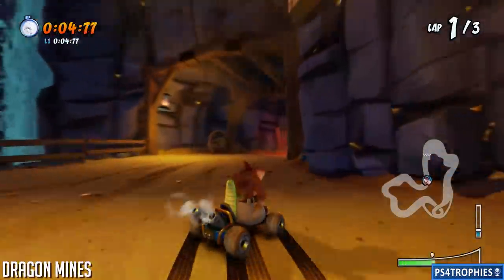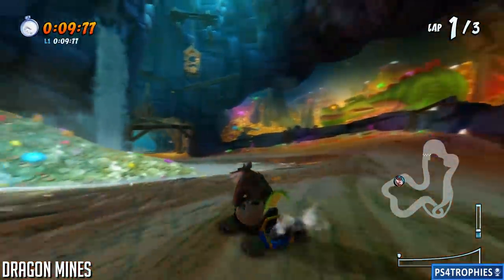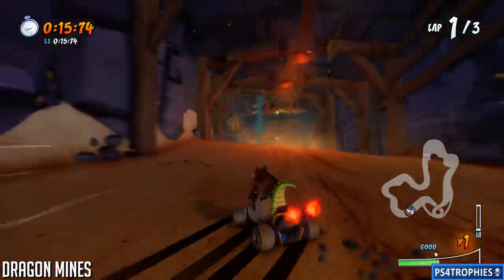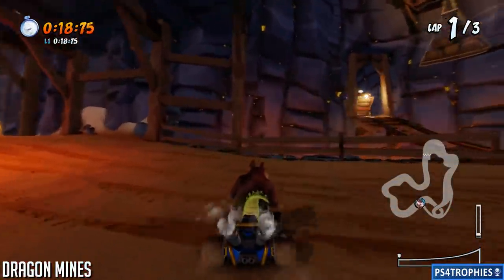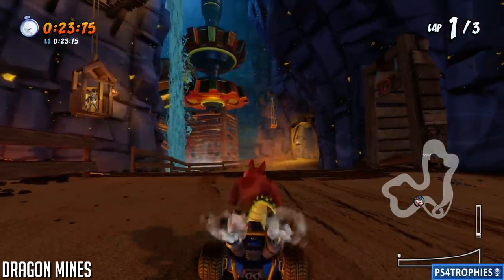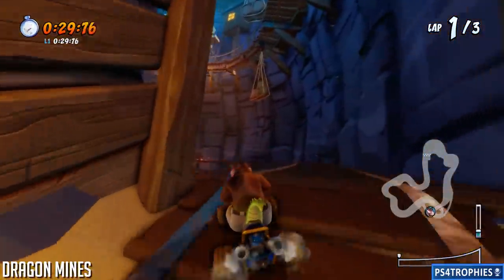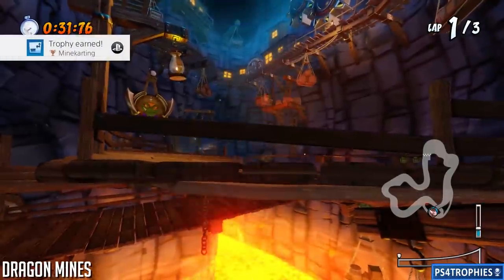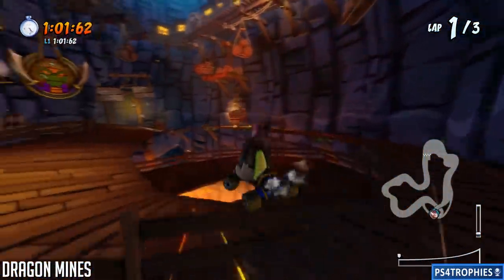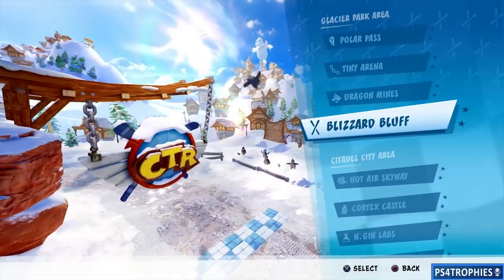Dragon Mines is a pretty cool one. After you go through the area with the gems in the water, you're going to see mine carts traveling from left to right. You need to follow the mine carts into the path. You've got to make it through to the opposite side without getting hit by one of these carts from behind in order to earn the trophy for this. That's how the shortcut works — and remember, you can't get hit by one of those carts.